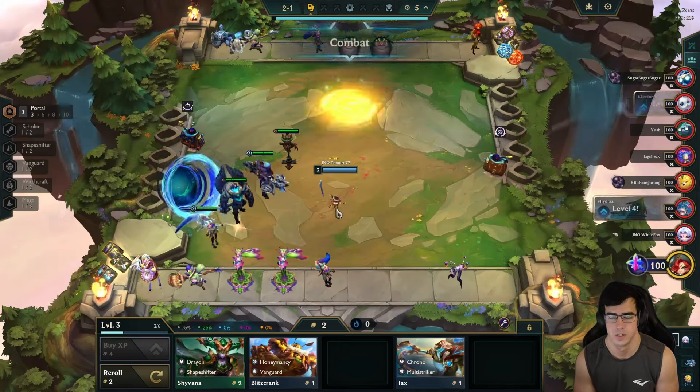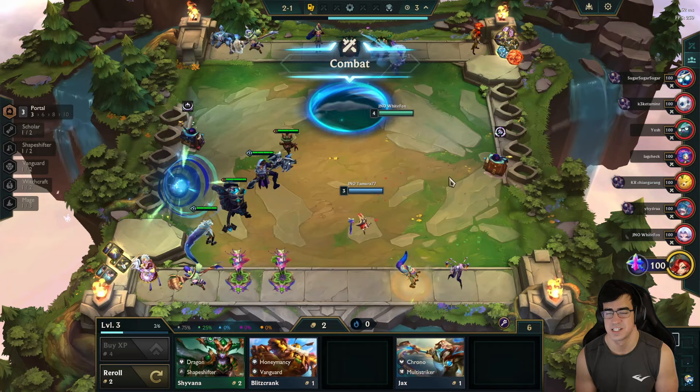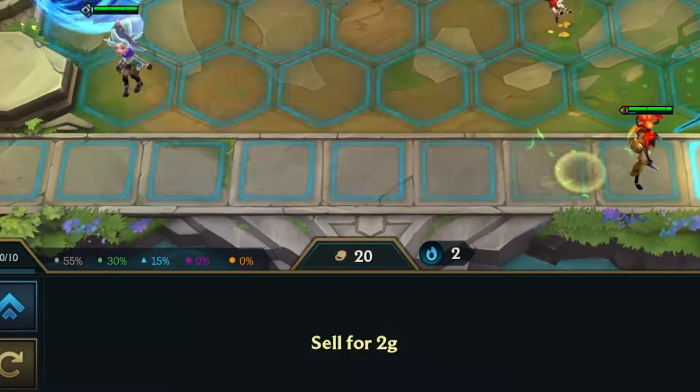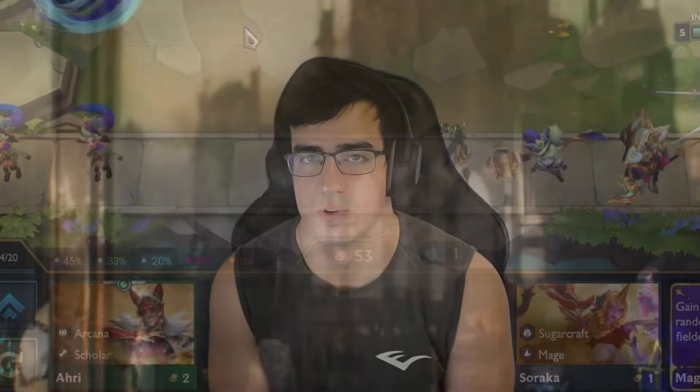It was a really common strategy adopted by many streamers, who basically wouldn't play the game in stages 2 and 3, make as many econ intervals as possible, and then go all-in at 4-1 or 4-2. As long as they hit their board, it was a win-out.